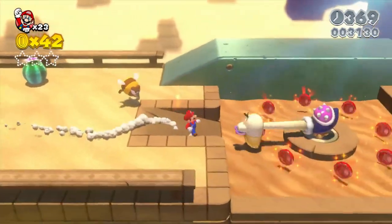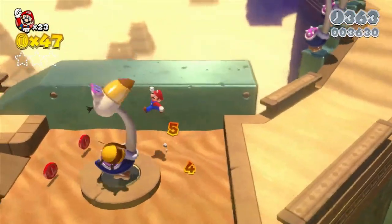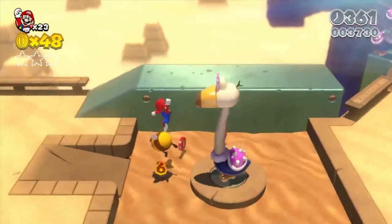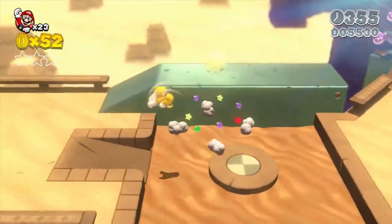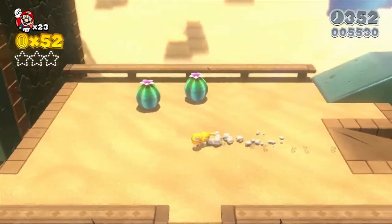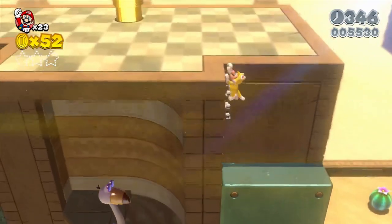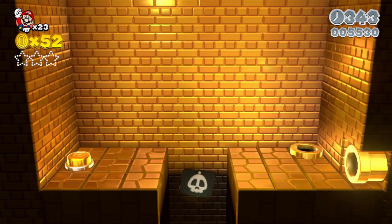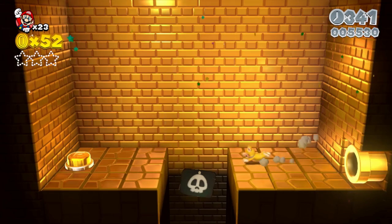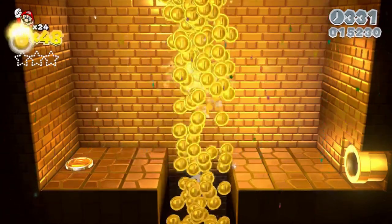I need the catsuit to get up there. There's a nice little treat if you have a catsuit — it's not like a green star or anything, but it's a nice little treat. Just make sure you don't fall in the pit; this area is basically death. But we get a ton of coins.